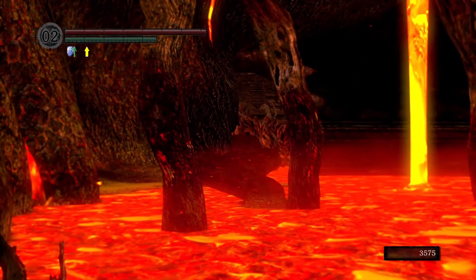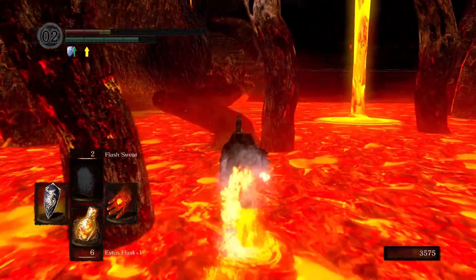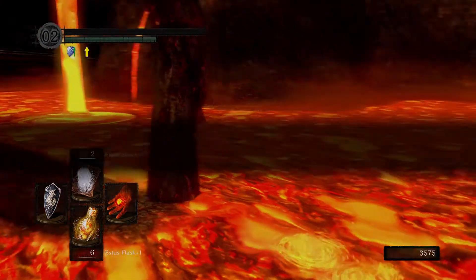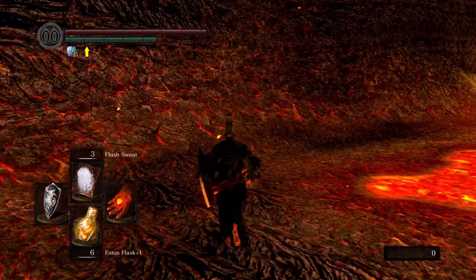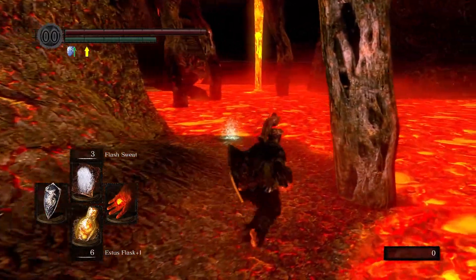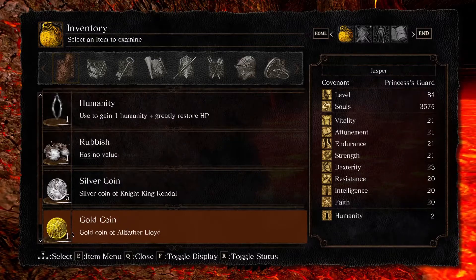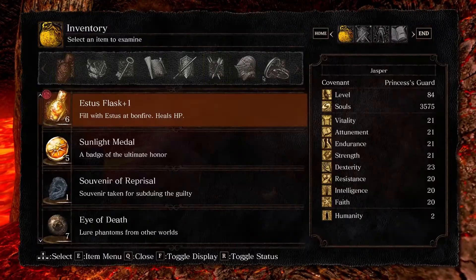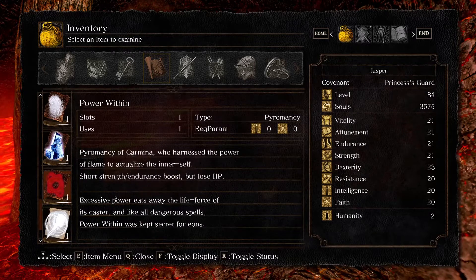I can see a centipede demon over there too. Let's run — I'm gonna block and run. So how do we keep going here? I'm thinking you can't actually pass, but I feel like it's so close that we probably can. I was thinking the spell here — does it make you run faster? It's just an endurance boost. It might work. I'm not sure if we ran out of endurance.